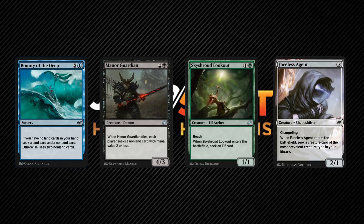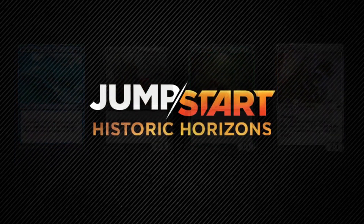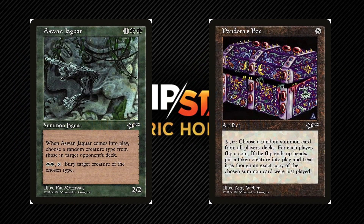Especially Manor Guardian dying since each player gets to seek for a non-land card with mana value 2 or less — so unless you have only one card that meets this criteria, I'd say skip on these even if you have an online cube. This mechanic reminds me of Aswan Jaguar and Pandora's Box. When the Jaguar enters the battlefield, an impartial person outside the game will have to look at an opponent's deck list, choose a random creature type from among them using a random number generator, and apply it to Aswan Jaguar's ability. At least this one doesn't require looking through a library as-is — just going through the opponent's entire deck list, which can be done via any deck list online.